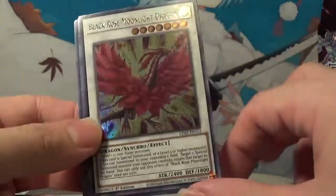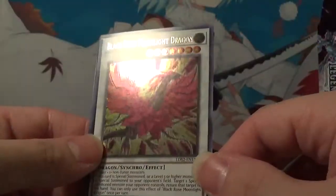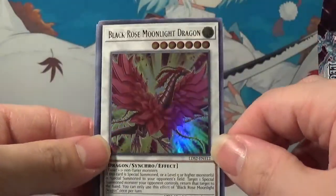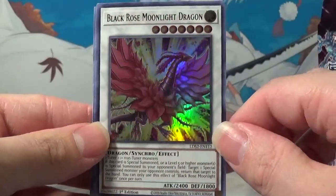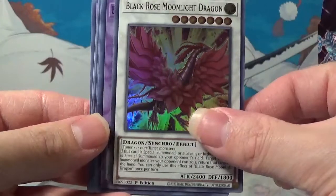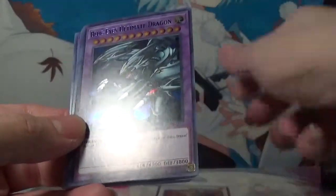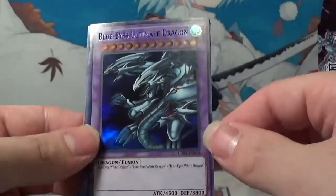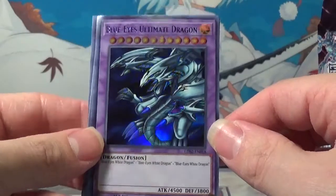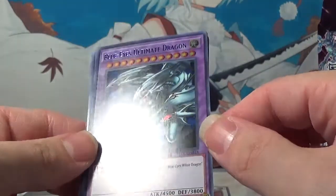Black Rose Moonlight Dragon. So is that our standard ultra rare or a colorful ultra rare? I'm confused. Black Rose Moonlight Dragon — classic card, but I don't think this one is that great these days. Ooh! Okay, I see what they mean by colorful — it actually has a blue name. Blue Eyes Ultimate Dragon — classic, classic Kaiba card, one of my favorites. I absolutely love this. So cool.